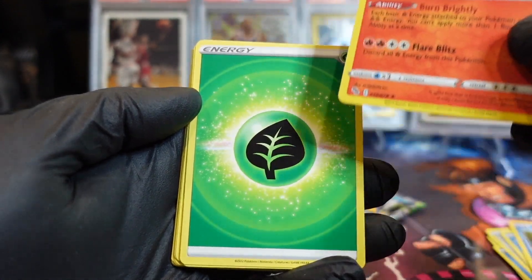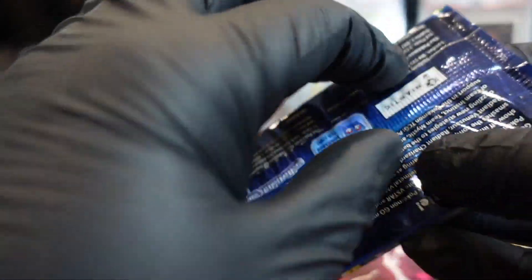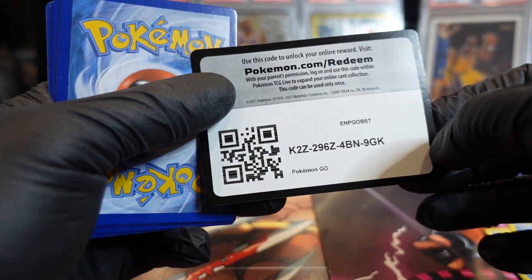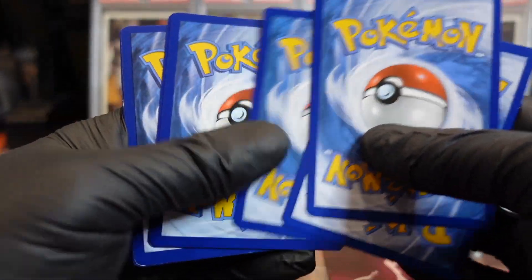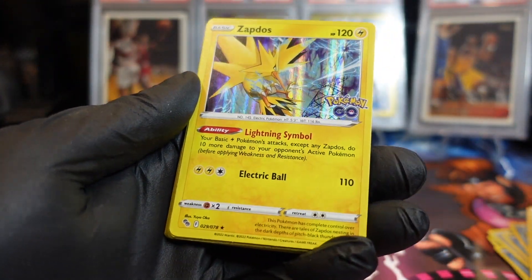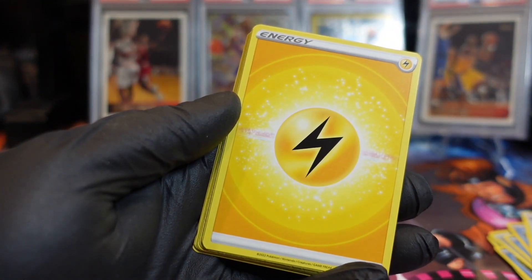There he goes — that is a nice one! Definitely bag and tag that, absolutely. It's a full art Charizard — yes! There's a Radiant Charizard, Radiant Blastoise, and Radiant Venusaur, and there's another Charizard like this too.